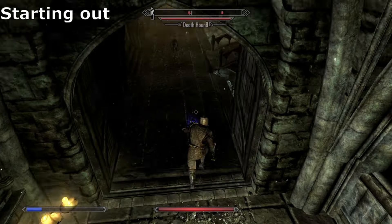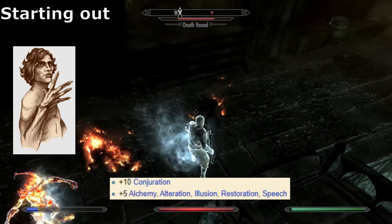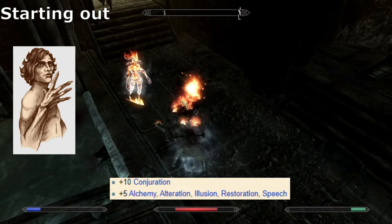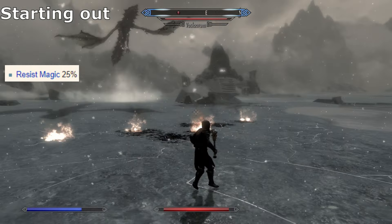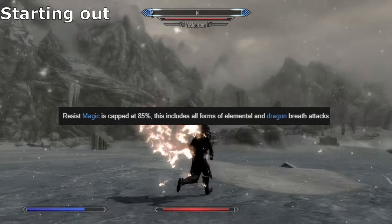The race I'd recommend for this build would be, of course, the Breton, as they start out with plus 10 to Conjuration and also plus 5 in skills like Restoration, Alchemy, and Speechcraft. They also happen to have 25% resistance to magic, which is very handy when fighting mages and dragons whose spells and breath attacks are capable of ignoring armour.